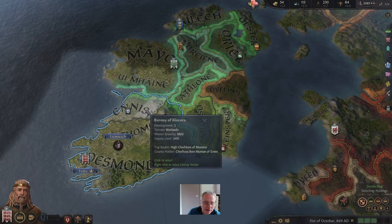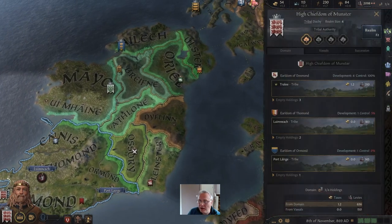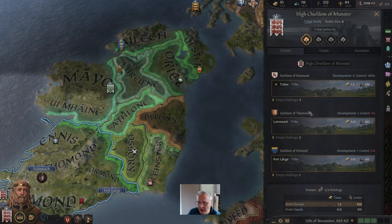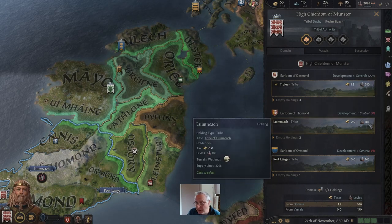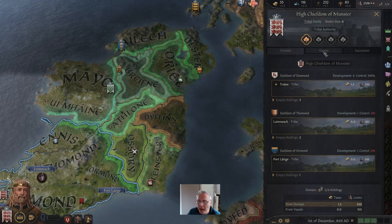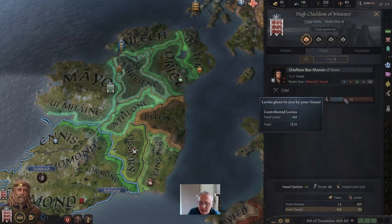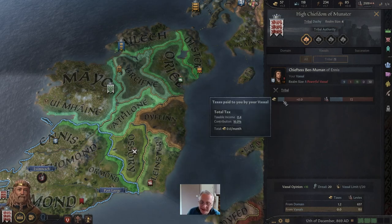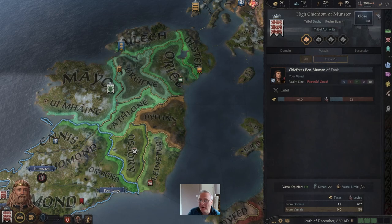Going back to the realm tab, we can see a slight improvement in Thomund. Eventually Thomund will be a place where we're making money and getting more levies — we're getting 183 levies, not nothing. We also now have a vassal. She's sending us 72 troops and our levies have increased. She's sending us 16% of her income, effectively nothing at the moment, but it might well grow.